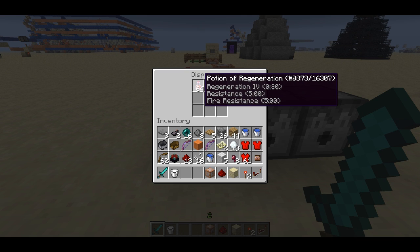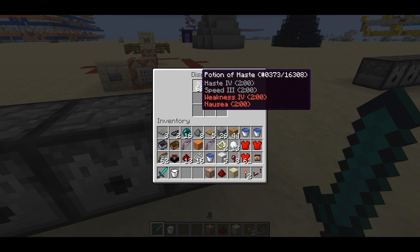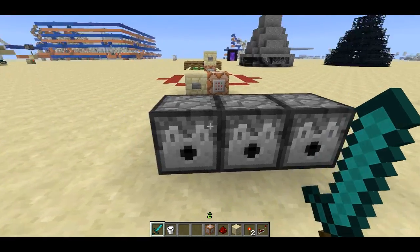Here's a potion that has all the effects of a super notch golden apple: regen, resistance, fire resistance for the right amount of time. So you can have multiple effects. You could do something like having strength 2, but you also get slowness and hunger for 10 seconds. Here's haste 4, speed 3, weakness 4, nausea - so you're super fast but you're weak and nausea is annoying. There's really cool stuff you can do with this.